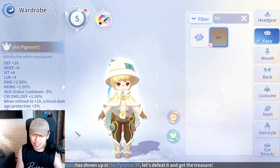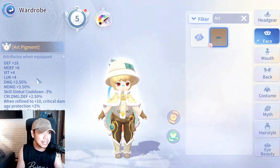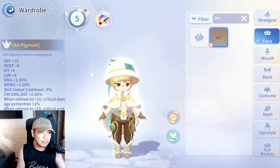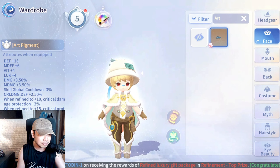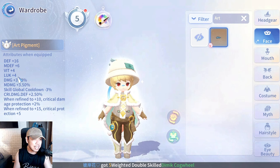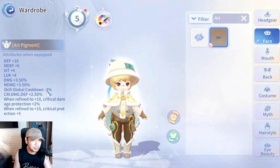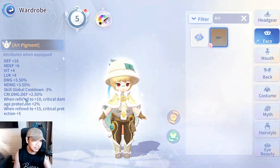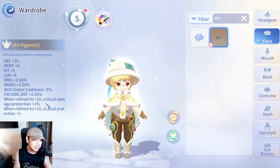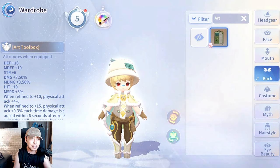For the face wear, it's called Aqua Splash. The Art Pigment stats show: vitality and luck plus 4, physical damage and magic damage 3.5%, global cooldown minus 3%, crit damage resist 2.5% defense, crit damage reduction 2%, and crit resist plus 5. Nothing crazy there.